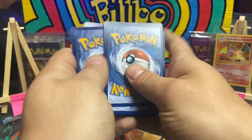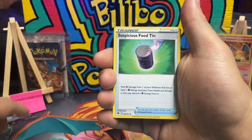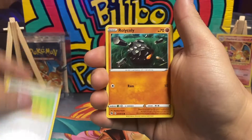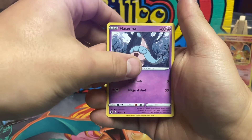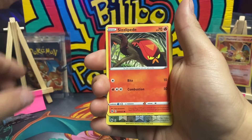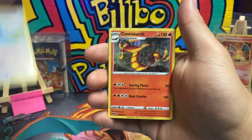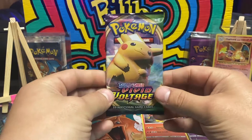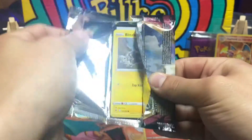We got four packs, let's do it. We got a Suspicious Food Tin, Liepard, Potion, Riley's Collar, Nickit, Hatenna. I really don't like this set at all. Swalot reverse holo and Centiskorch holo - there it is. Come on, let's see a chunky pull.